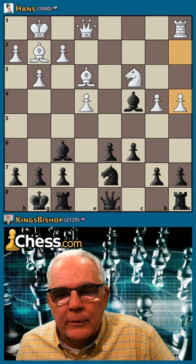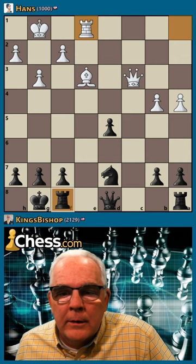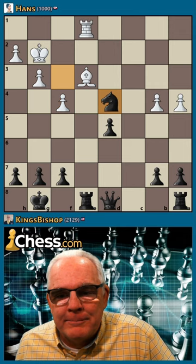Then bishop f6, take here, d5, remove this, remove this, rook e8, now knight e5. Fork wins the queen.